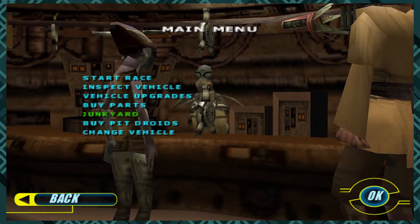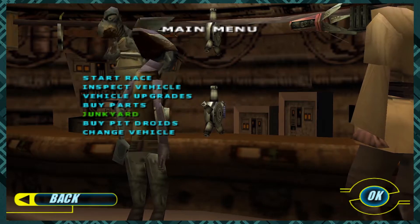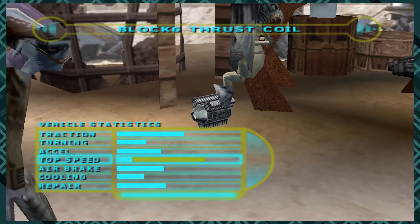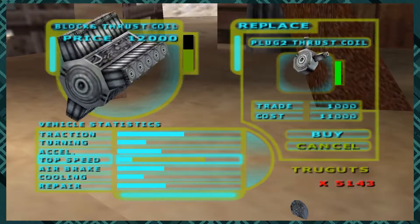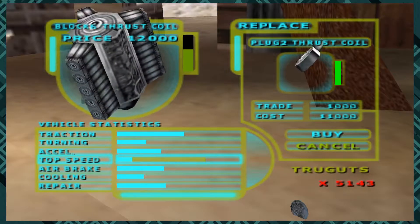The junkyard is super interesting — it's a risk versus reward mechanic. You can go to the shop proper and buy nice new expensive parts that are gated by how far you've progressed into the game. Right now you can either get a Plug 3 or a Plug 5 thrust coil to increase your top speed.